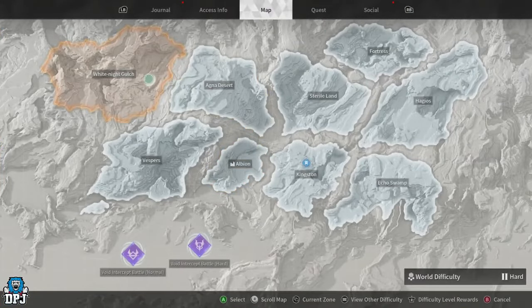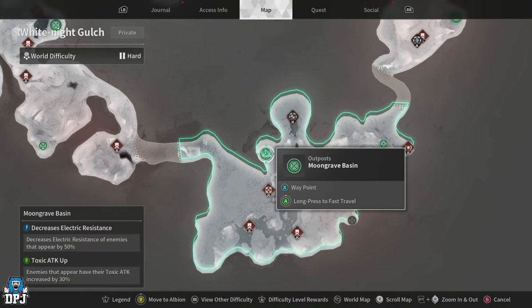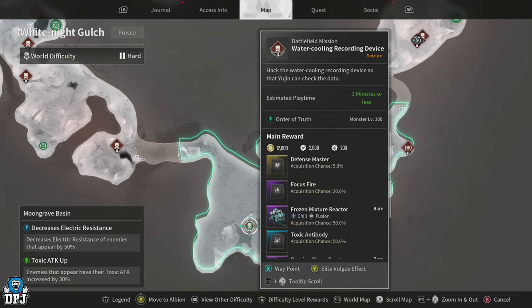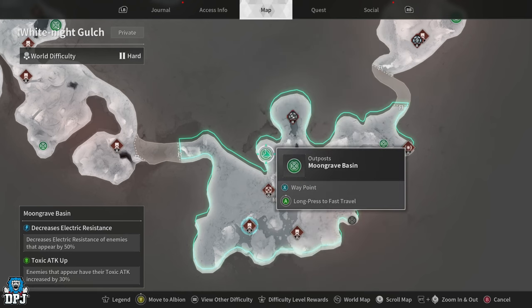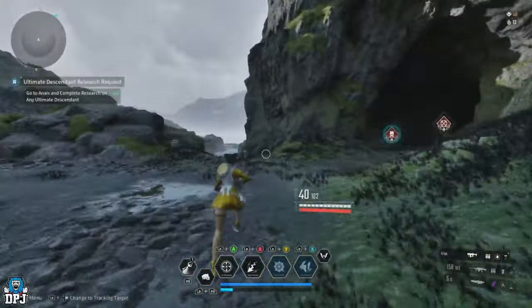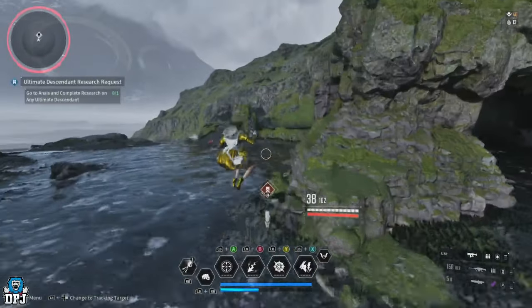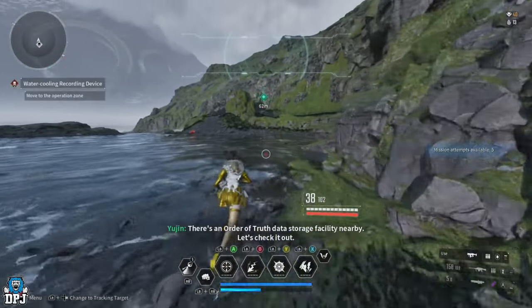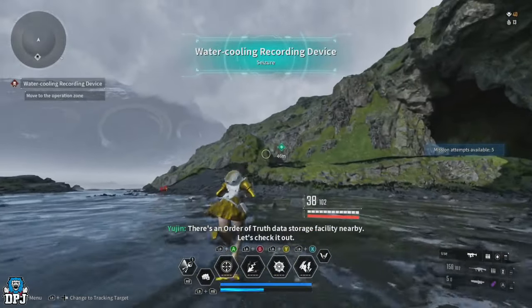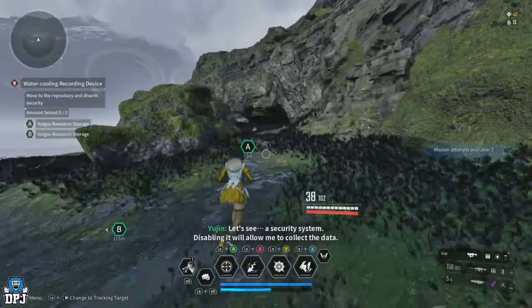The first farm we'll check out is the Water Cooling Recording Device mission within Moon Grave Basin area, upon White Knight Gulch. This is a farm I feel people are really sleeping on. It relies on how fast you can take those enemies out - the faster you do, the quicker they spawn in. With a couple of Bunnies or Valbies here, I feel this could easily be one of the best, if not the best farm in the game.